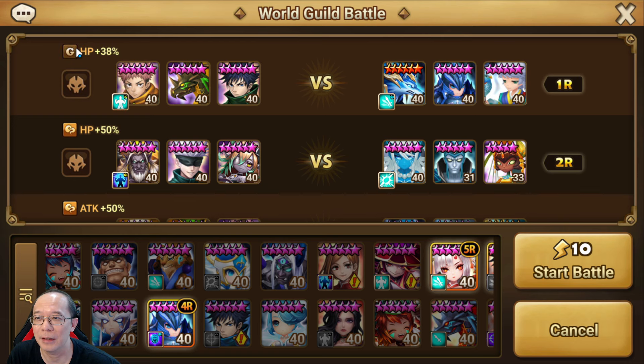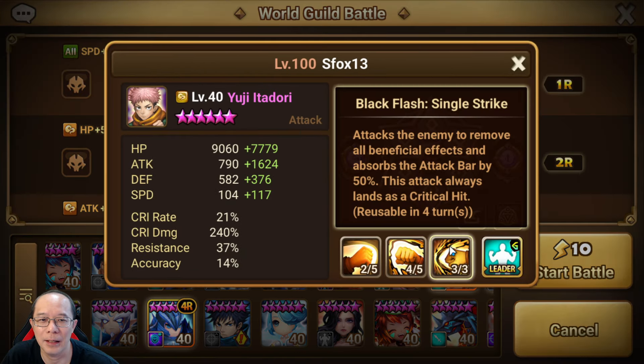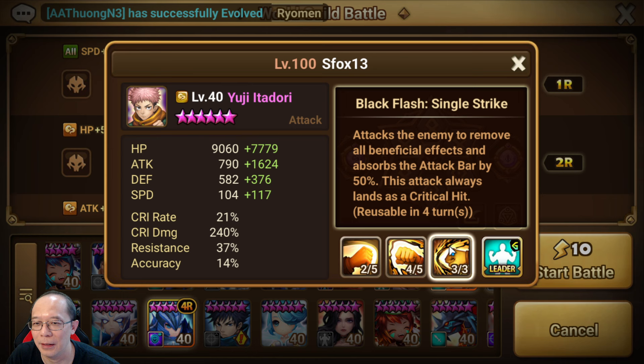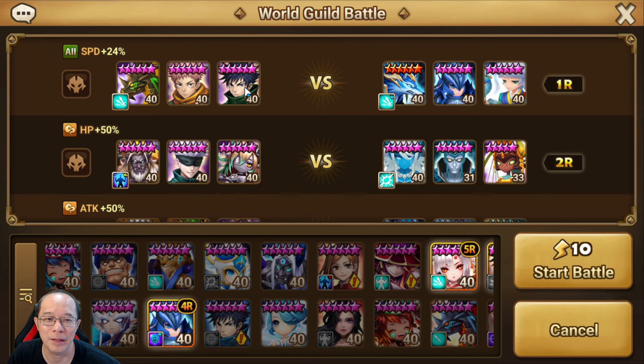Actually, he has a guild leader skill, but I want speed for this. Win Megumi is going to buff, if the Woosah managed to put up the buff, and then Yuji is going to steal one of the units, and Port Polly, we're going to go for Chao. Because Yuji has a 3rd skill that can attack the enemy, remove all beneficial effects, and then absorb the attack bar. And this will always land a critical hit, that's why I only have 20% crit rate. But that's why the Win Megumi is here, to provide the invincibility.